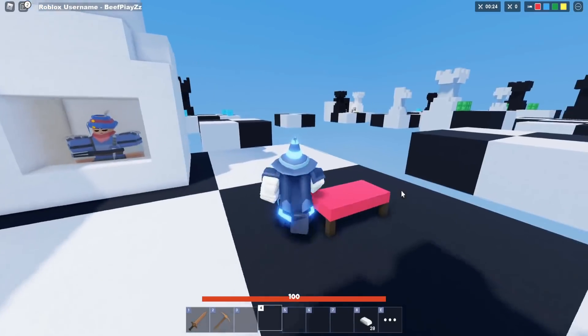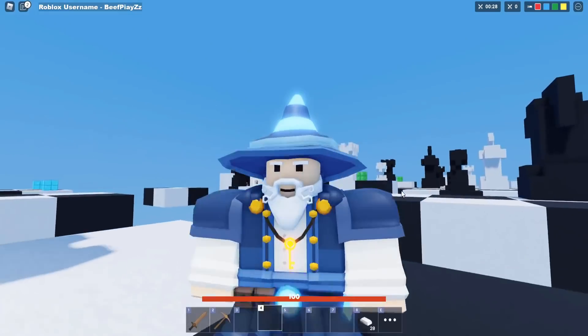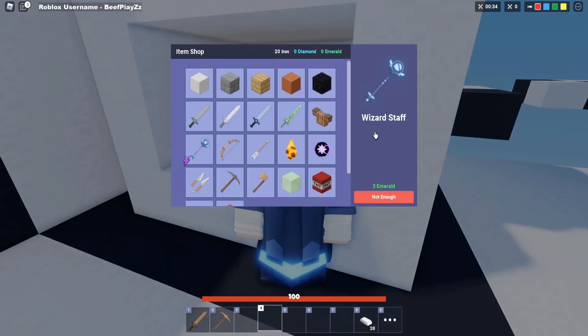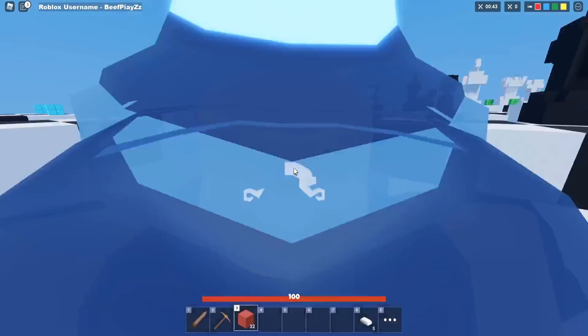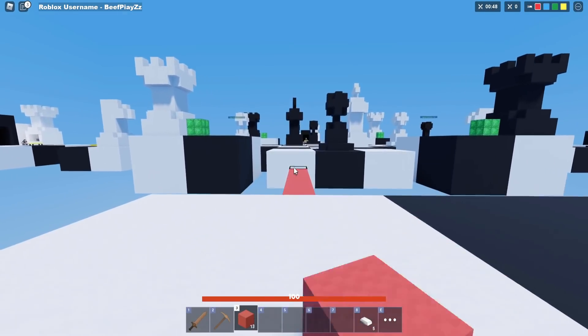Check out this map - this is looking fancy. Look at this character, it looks like Dumbledore or something. It's got like a key and it just looks awesome. Let's go check out what item it is. The wizard staff costs three emeralds - that is going to be cool, we definitely need to get that. I really like this chest map, it actually looks pretty cool. Let's go to mid - we need to get those emeralds.